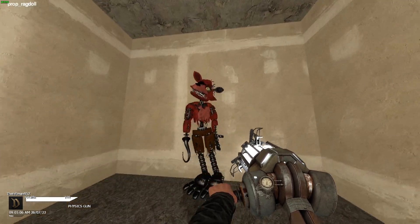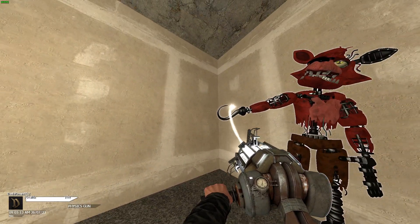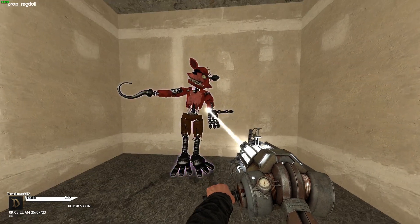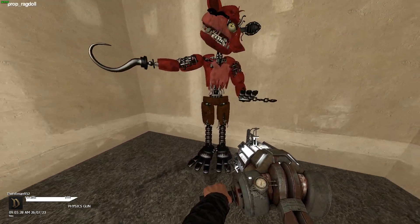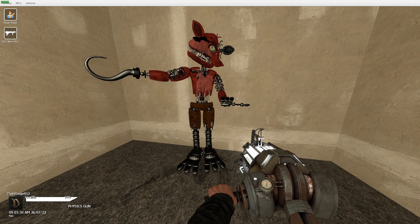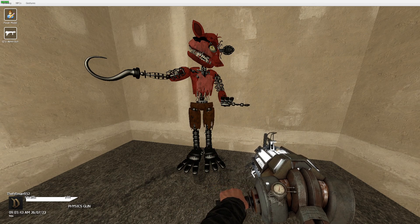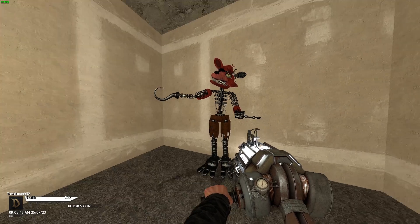He's a little bit upset by himself. He's going to get his hook out — that's how he's going to hold it. And then he's also going to have his hand out like this. We can also remove some body parts from him — lower arm — just to make him look a little bit more broken. We'll make him look like an ignited Foxy in a way.